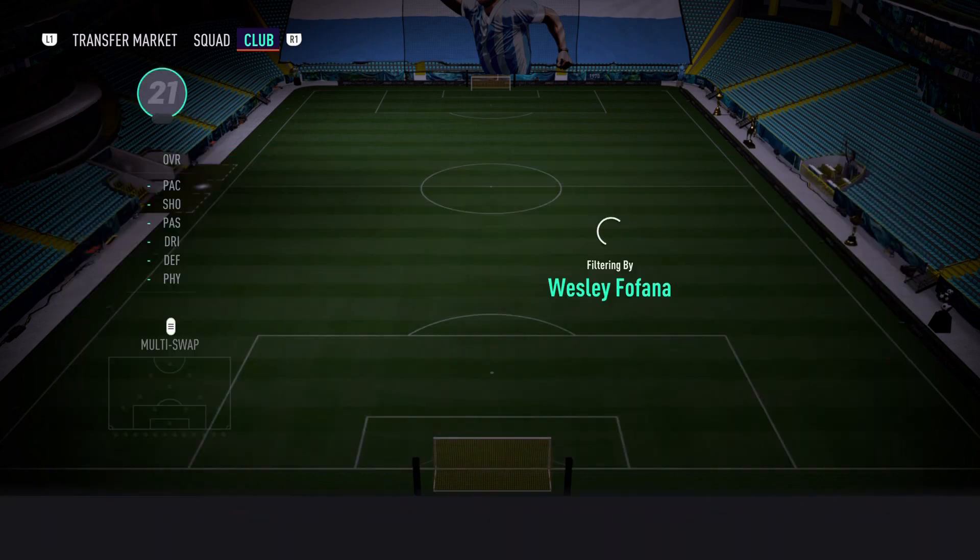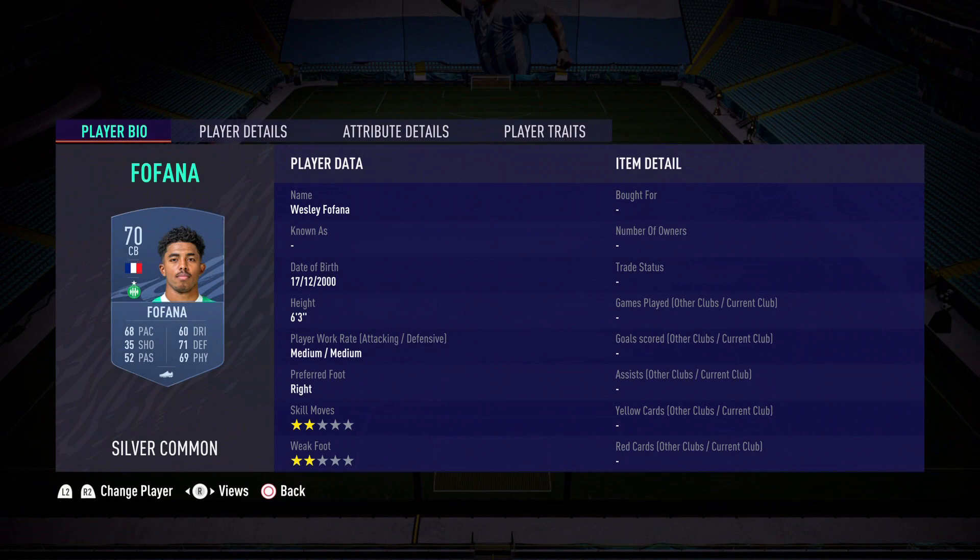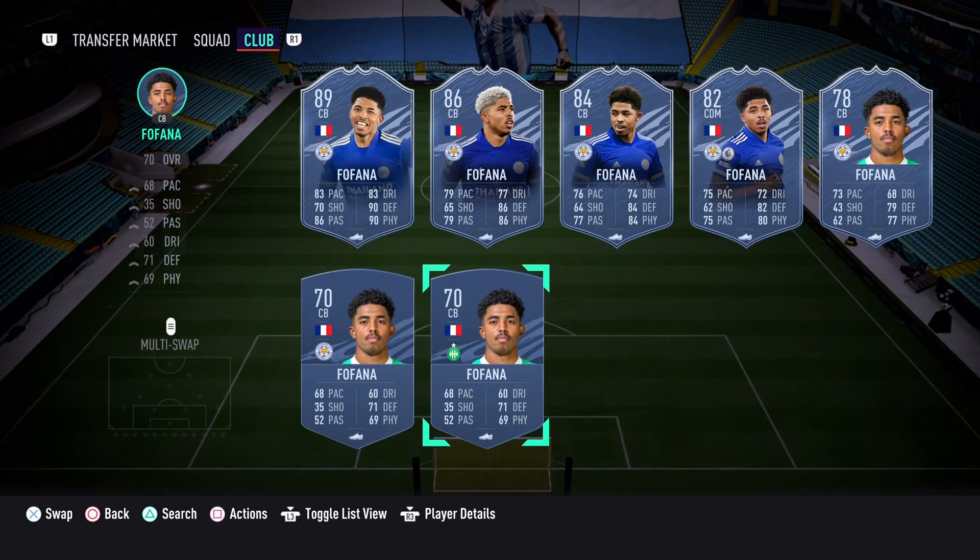Who would have thought — let's look at this, this is crazy. I was looking at this before I picked it up: a 19-plus rated upgrade from his regular card, and I mean a regular silver card from the start of the year. What an evolution for Fofana — he went through the Future Stars Academy and I actually did review the 86-rated card and it was amazing, but the 89 — let's look at the difference.